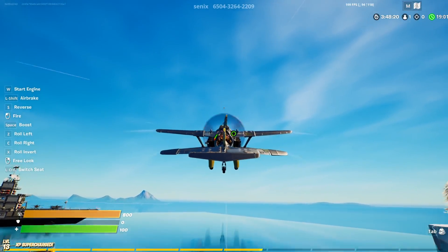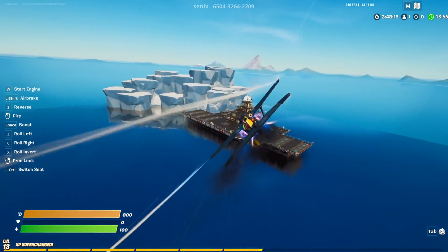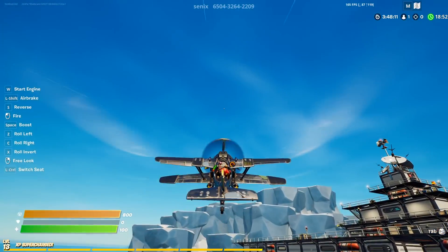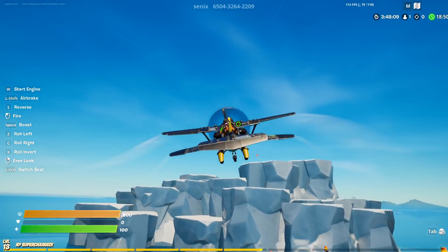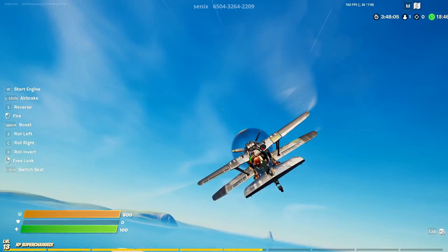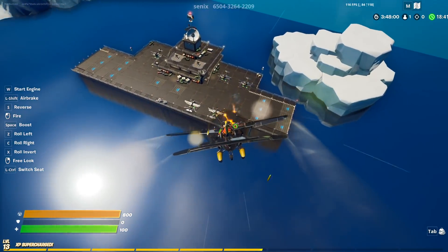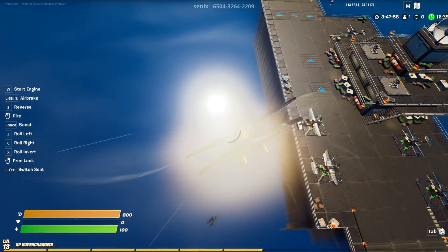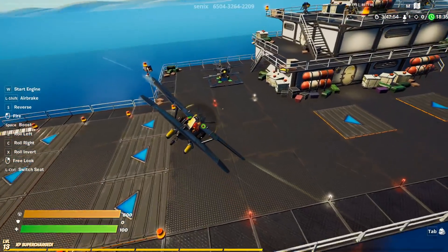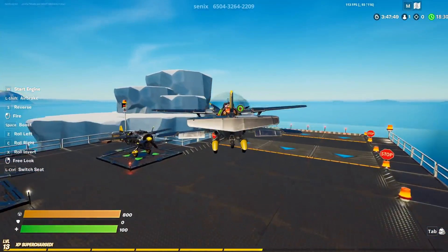You have to travel 5000 meters with a Stormwing plane, so basically you just gotta fly it around. If you press space it's gonna boost you up. I'm pretty sure they changed the controls — these are actually reversed, I don't know why, but it's really weird. Anyway, you can just travel around, and obviously it's gonna be crazy because there's gonna be 16 people. You gotta get some eliminations while on the Stormwing plane — the easiest way is literally to camp them out.